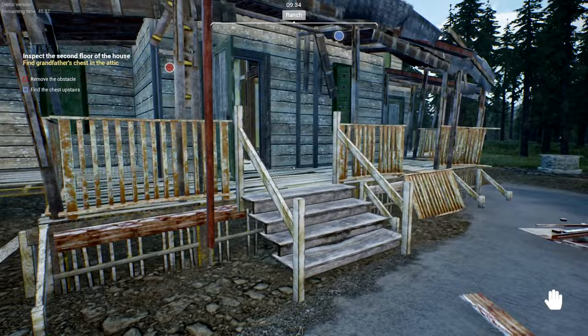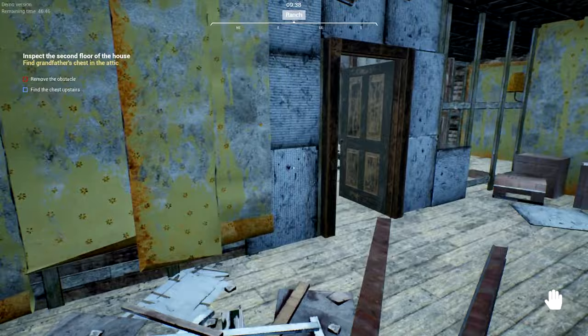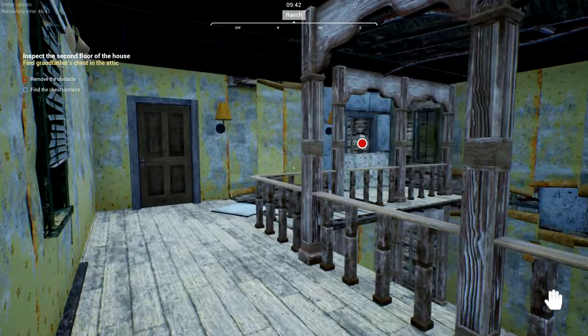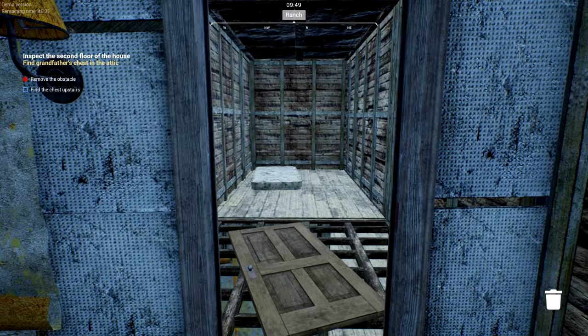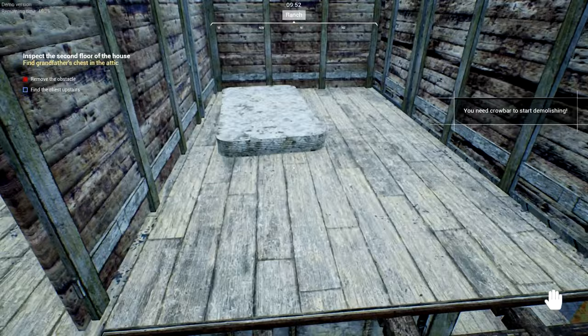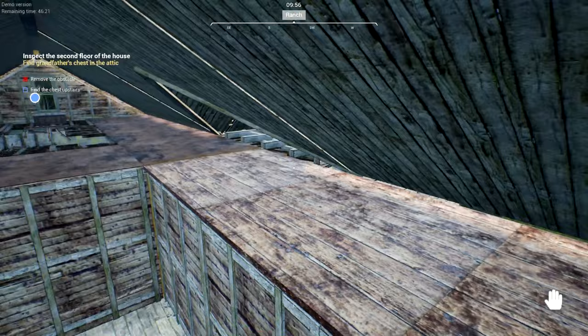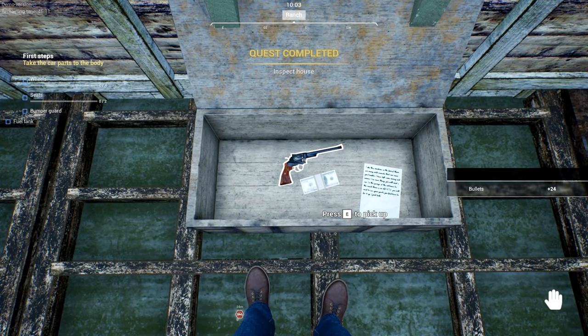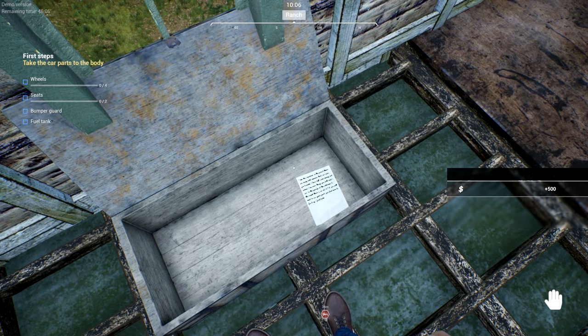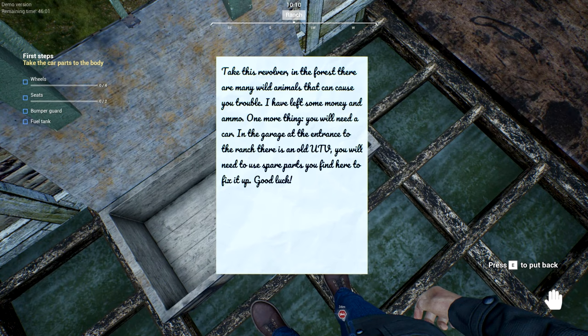We're going upstairs. Destroy by holding down demolition — gotcha. Oh, what's this? You need a crowbar for that one. We can sleep on this too. Oh yeah, that's really bad — this house is like a write-off. We've got ourselves some bullets, a little pistol, and some coin — 500 bucks. That's not bad. Take this revolver.